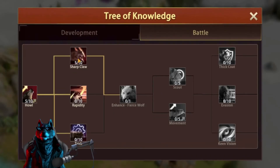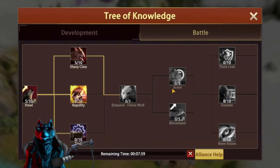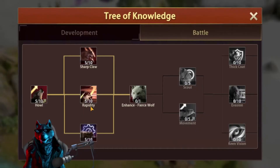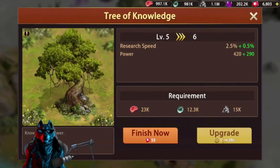Sharp Claw is done — Sharp Claw is Level 5. Now we only need Level 5 Trick and Level 5 Rapidity to unlock Enhance Fierce Wolf. Let's start upgrading Rapidity and Trick to Level 5. I'll speed this up because it's exactly the same process as Sharp Claw. After some time: Hole Level 5, Sharp Claw Level 5, Rapidity Level 5, and Trick Level 5.